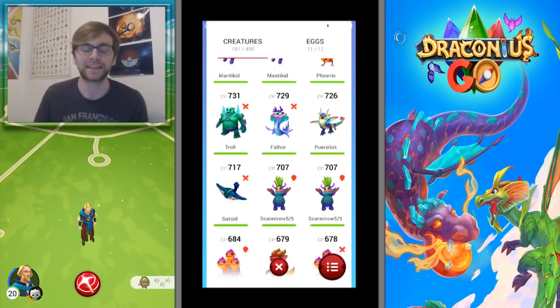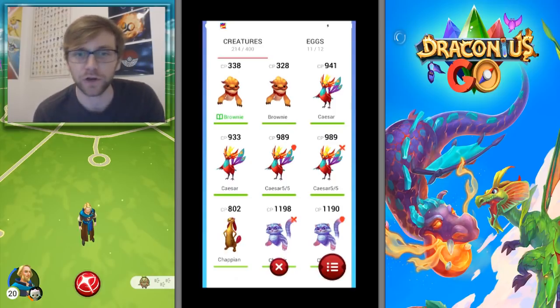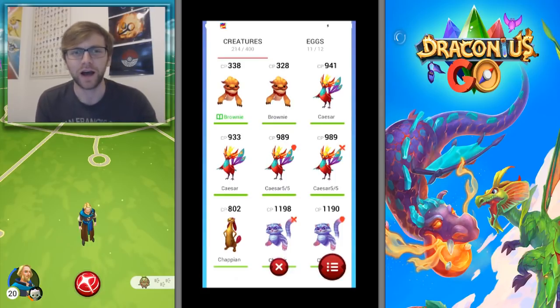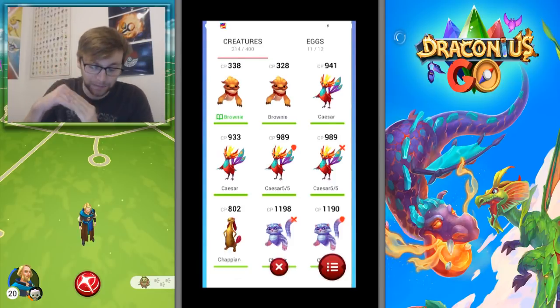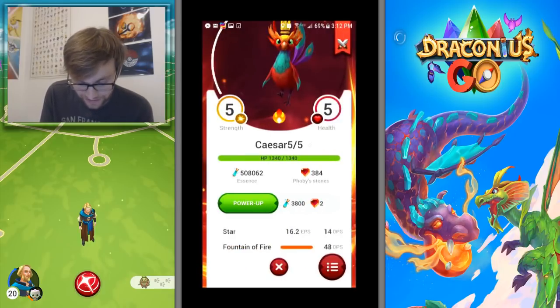The only way to determine if that's true is to find two five-fives of the same type at the same level that have different CP. Kratos actually hatched a Caesar within 24 hours, also at the same level with the same CP of 989, so we're still looking for that. The attacking Caesar has 1,340 HP, with 14 DPS and 48 on its attacks. The defensive one does 18 DPS and 60 DPS on Fountain of Fire, which is way higher than the attacking form.